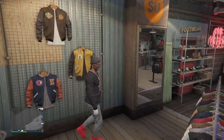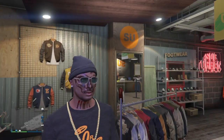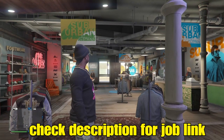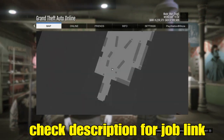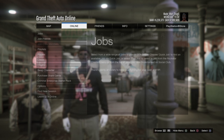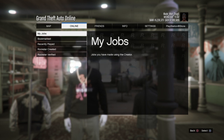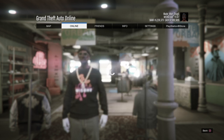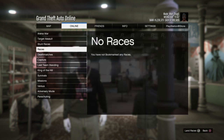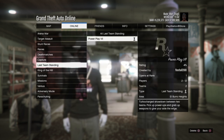After you purchase any glove, launch the job. I placed the bookmark job link in my description. Bookmark that job, then close your application. After closing, make your way back online, then go to Jobs → Play Job → Bookmark, then go to Last Team Standing — that's the job we'll need. Launch it.